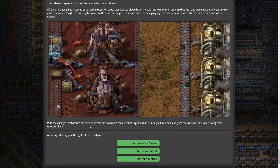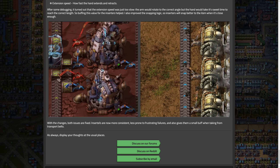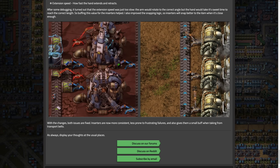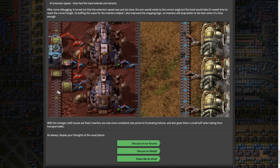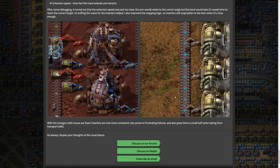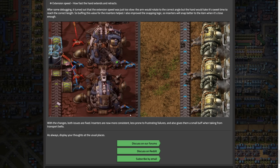The hidden bonus here — which Twinsen does mention — is that this is actually a slight buff to inserters grabbing from belts, because since the hand's extension speed is faster, it does slightly buff inserters when pulling from the belt. When pulling from a machine they don't need to extend their hand, so I think this buff only applies from belts, not machine-to-machine. Still, buffing from belts is fantastic — probably very minor, but it is still a buff nonetheless.